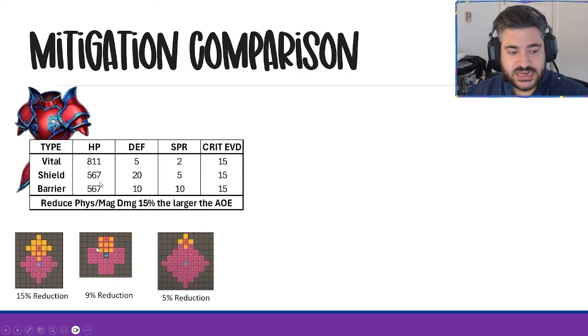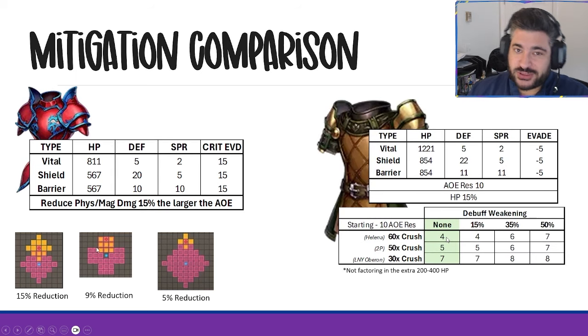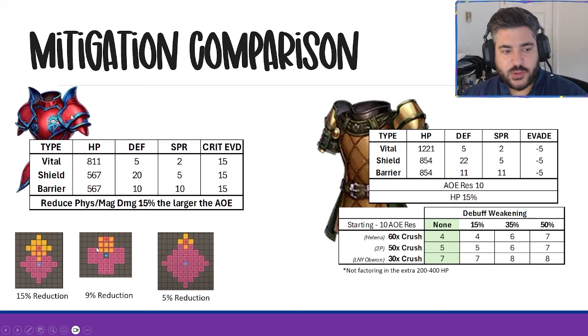Comparing the Army Plate to the Brigandine across the three more popular AoE shapes: on a diamond AoE you get the full 15% reduction from the Army Plate; on the newer square-type shape common on many new units it's about 9% reduction; and on the classic cross shape it's roughly 5% reduction. But when you compare that to the Brigandine's effective 4 to 6% mitigation in almost all AoE damage instances, the Army Plate reduces more damage. The extra 200 to 400 HP from the Brigandine isn't really that important in this power-crept meta.